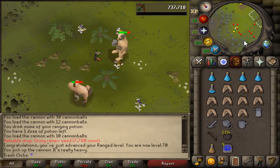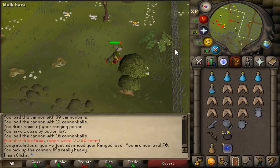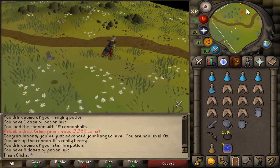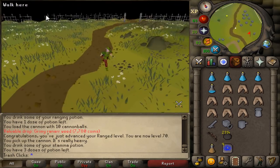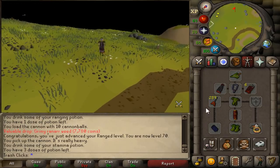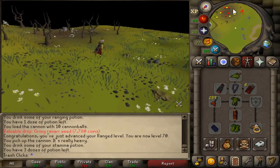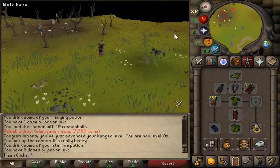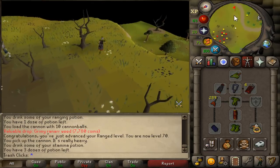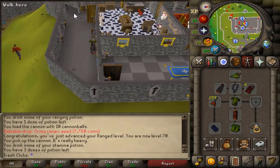So we are done training this account. There are so many different methods you can use to train — the one I was doing in the wilderness was probably the best, but I kept getting attacked there. The one place you can train aside from either cannoning or doing whatever without prayer is sand crabs. I would highly suggest you do the Ava's Accumulator quest first, but while I train this account I do other things and make other videos, so I don't mind the GP loss. The expensive method ended up costing me a few mil.